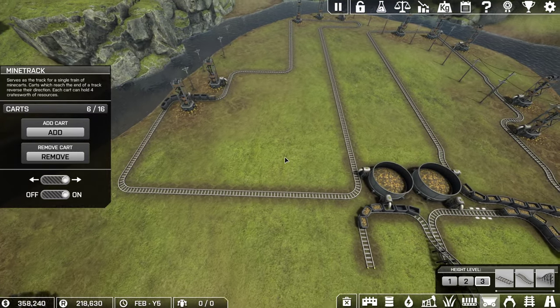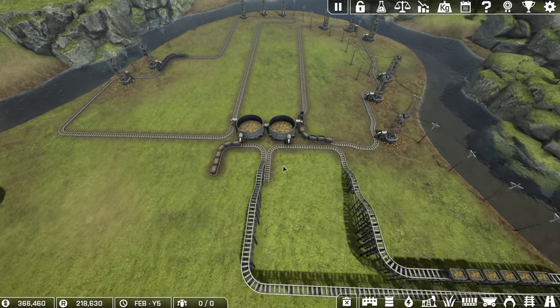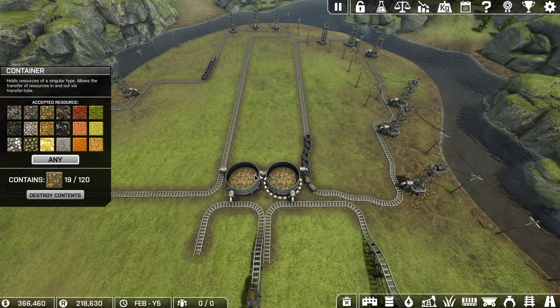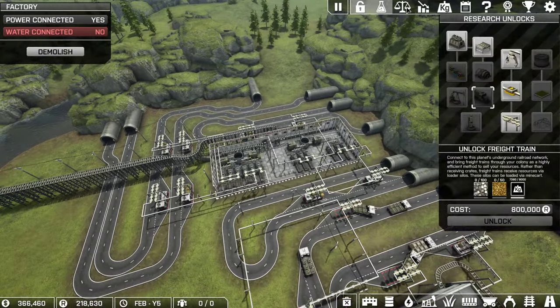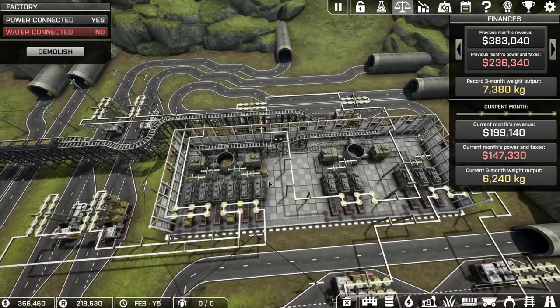So now you can see how it all loops — the carts don't have to cover the same amount of distance, and we have plenty of storage. Right now my export should be low. Oh, actually it's not that low, and my record is getting pretty close to trains.